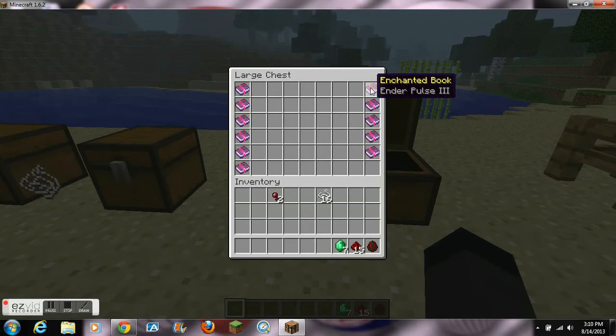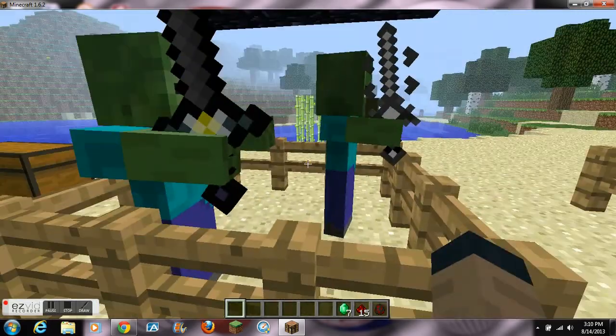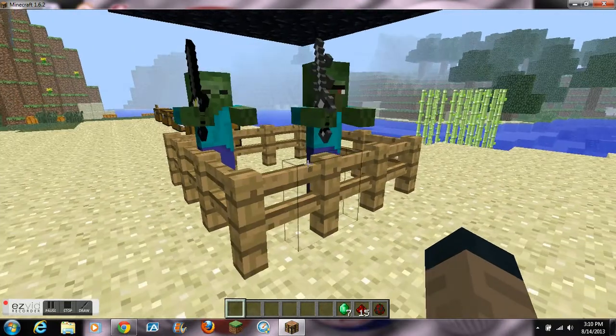Lastly we have Ender Pulse, which is probably the coolest enchantment in the mod. It can be placed on the Iron Sword and lets you teleport to an area for the cost of some durability. Level 1 teleports within 15 blocks, costs 50 durability, and causes 1 heart of fall damage. Level 2 works within 30 blocks, costs 25 durability, and causes half a heart of fall damage. Level 3 works within 60 blocks, costs only 10 durability, and causes no fall damage.